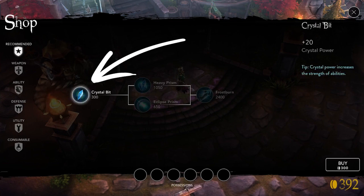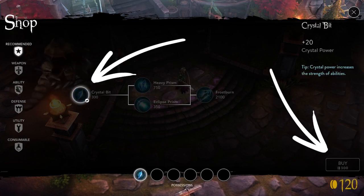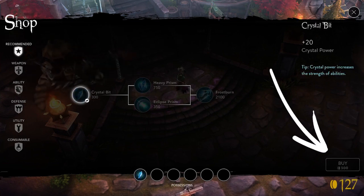You can purchase an item inside the shop by tapping on it, then tapping the buy button in the corner. If this button isn't working, you may not have enough gold, or you may be too far away from the shopkeeper.